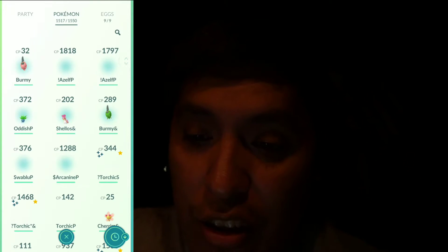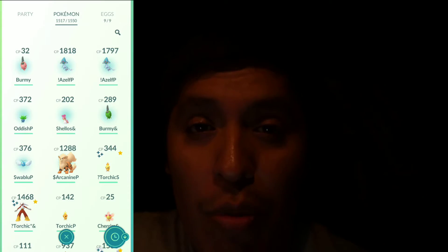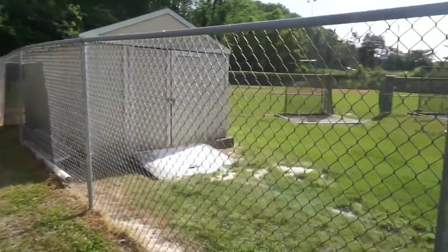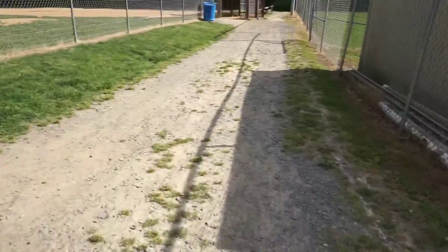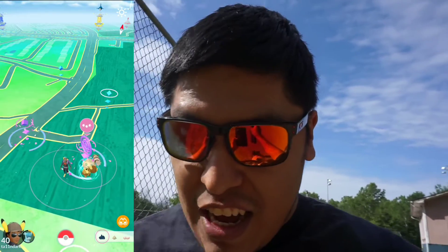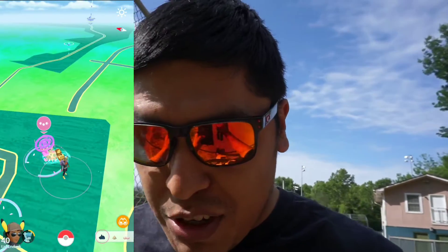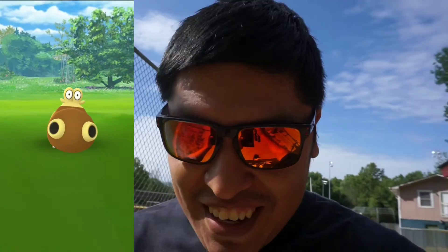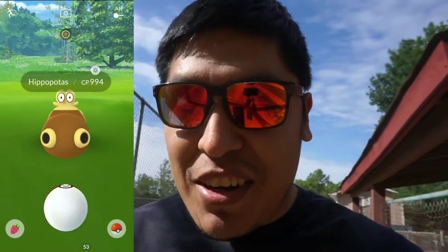We were able to find two of them at least, but I'm gonna keep looking for more Pokedex entries. Alright guys, we do have a new Pokemon here — a Hippopotas. I'm pretty sure I'm saying that correctly. I'm gonna set down my camera so I can catch this Pokemon. Hippopotas, 994 CP — I think this is a nest here guys, in Fairfax. I'll leave the address in the description.